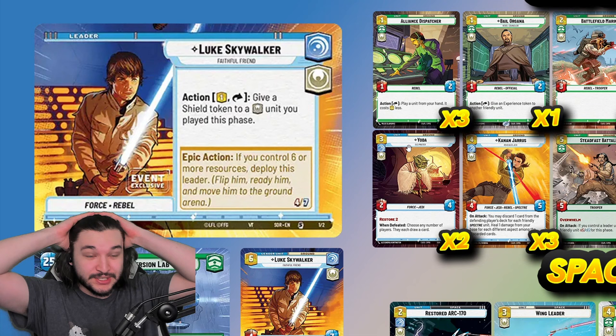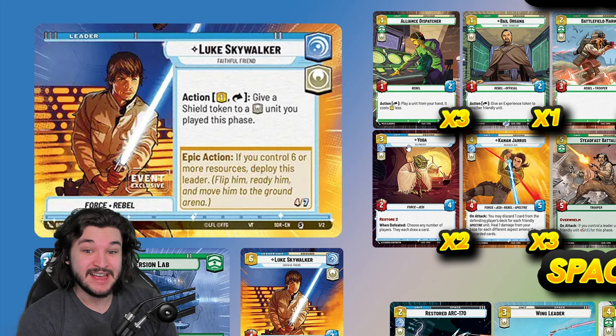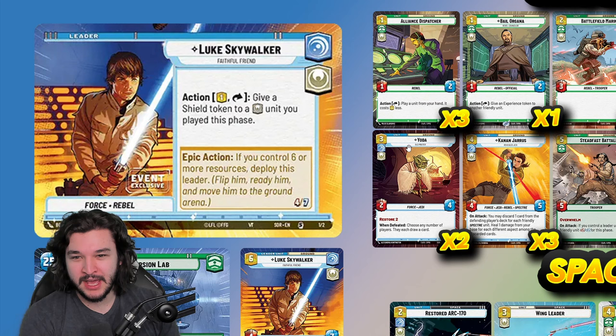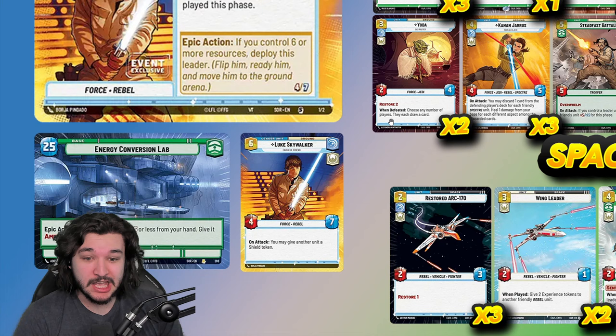Let's start with the leader: Luke Skywalker. He has one of the most powerful action abilities in the game — paying one resource to give a shield token to a heroism unit is really impressive. The catch is it has to be a heroism unit you played that phase, meaning you sometimes play one turn behind in terms of deploying units, but you get extra value for those units when you take advantage of the action.